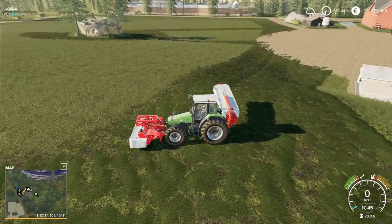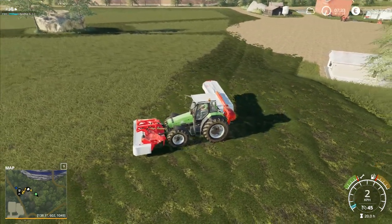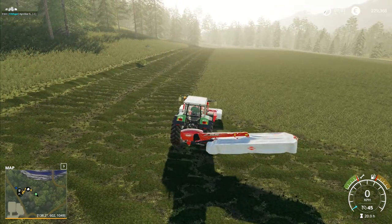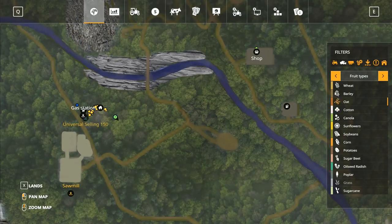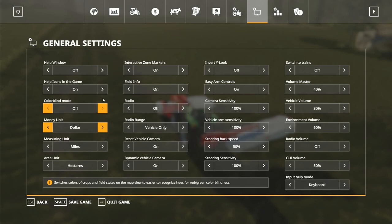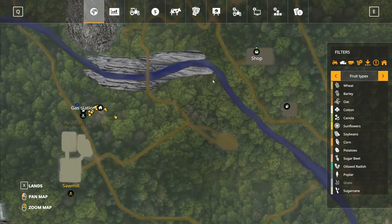Hey folks, Frithgar here. Welcome back to Balder Canyon in Farming Simulator 19. I've still got that on euros which we shouldn't have, so let's just change that over to miles and dollars like that. It always takes just a couple of seconds to switch it back.